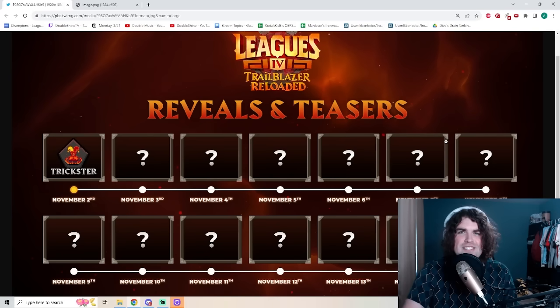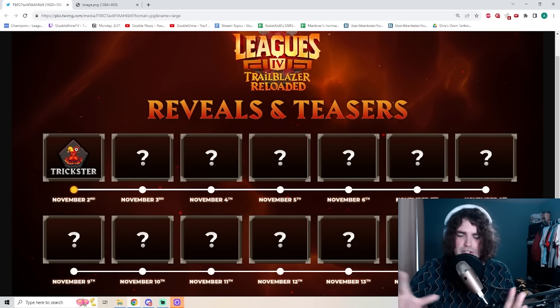Welcome everyone to the very first iteration of Leagues Leaks Daily. Jagex has announced that for basically the next two weeks, they are going to have this advent calendar style of leaks every single day. They're going to be releasing something new. There's just going to be some new information coming out for Leagues 4, which is dropping on November 15th — just two weeks away. Day one has just started. Every single day we're going to be covering the new leak, going over it very quickly, and just talking about possible use cases.